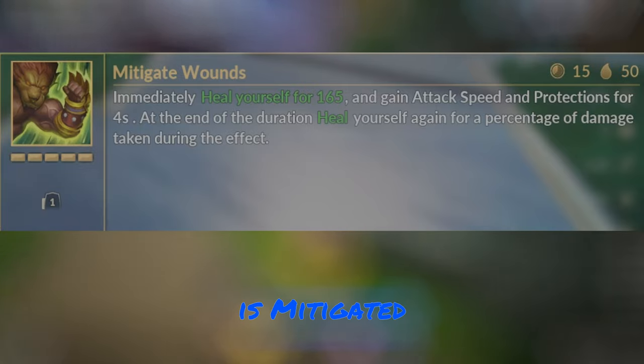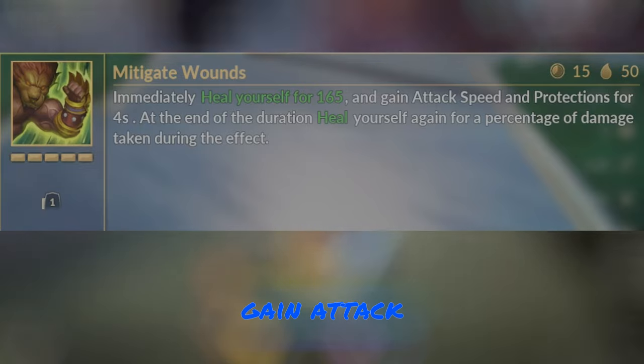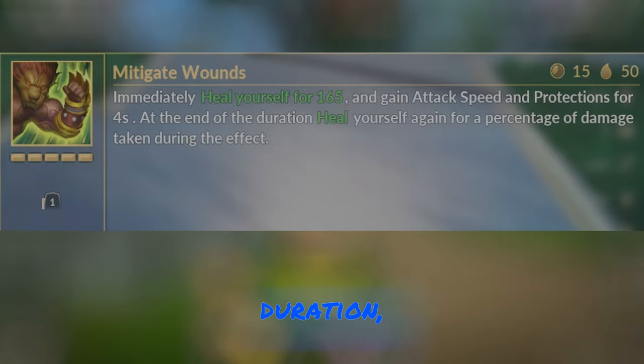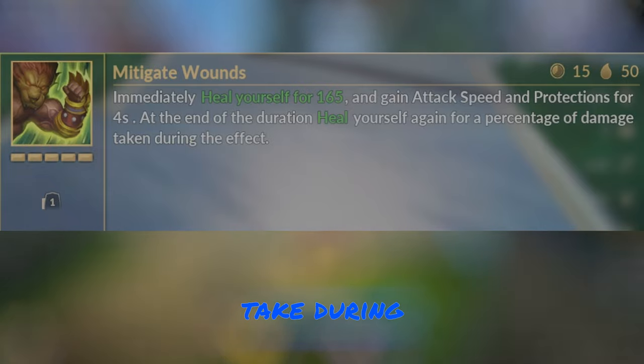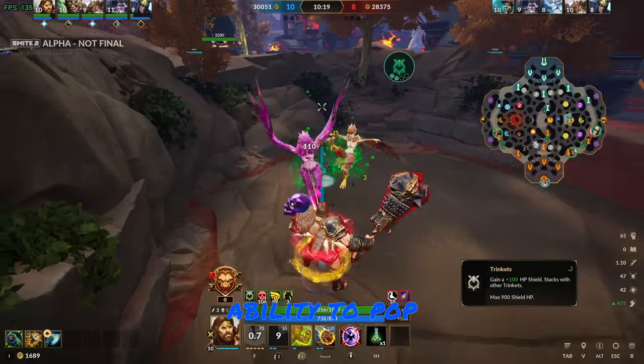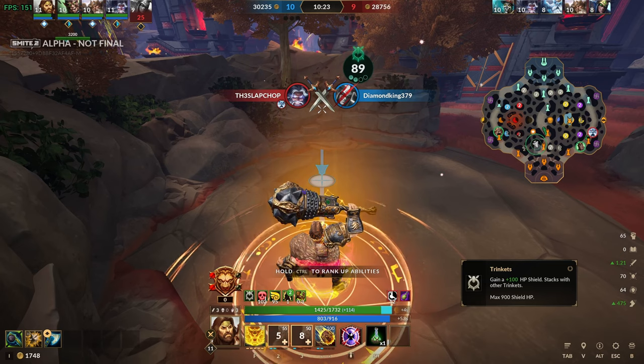Hercules' third ability is Mitigated Wounds. As soon as you use this ability, you are healed instantly and gain attack speed and protections for four seconds. At the end of the duration, you are healed again for a percentage of the damage you take during this ability. This is a good ability to pop right before you go into fights, or if you just want to spam some healing — it's also good for that.